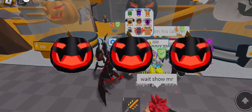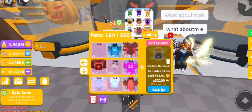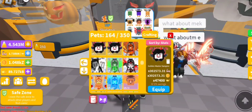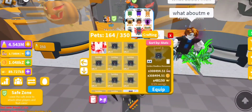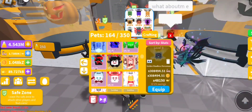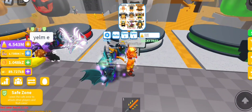A few moments later — there we go, we got our golden headless horseman! Now I believe I can craft a shiny — yep I can. Let's go ahead and craft it. That should be added here. One more shiny done. Now let's go ahead and move on to the next egg.